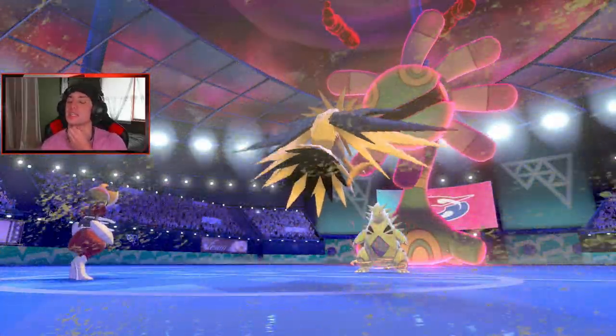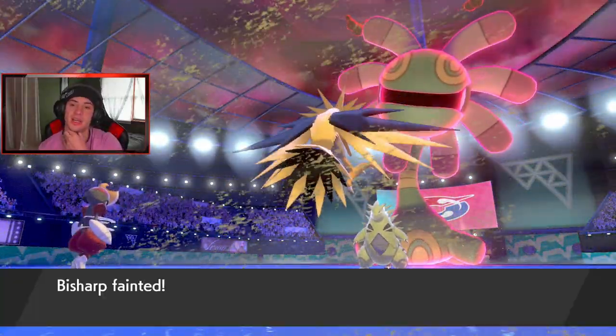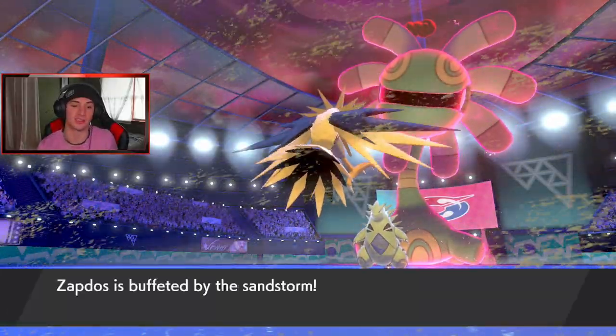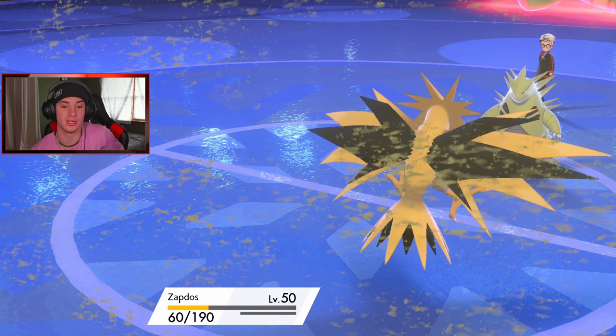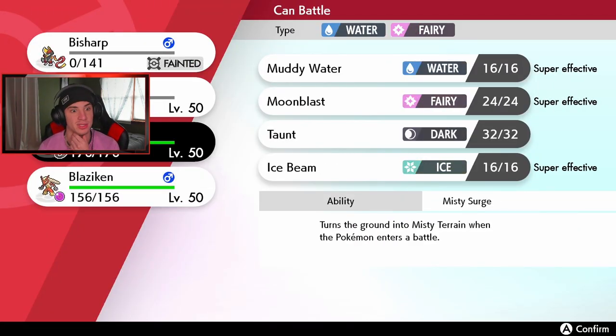Bisharp was kind of just there to get a Defiant boost. I think I'm rolling a Blaziken here. Dynamax Blaziken and get rolling from there. We got the STAB Fighting, and that Max Knuckle can do some absolute work. Now I gotta watch out — I think we can just Dynamax Finny, change the weather up and roll from there, because Blaziken can get dumped on by a Max Quake. So I really don't want to risk that. Let's go into Finny, change up the weather, and try to drop a Heat Wave here.